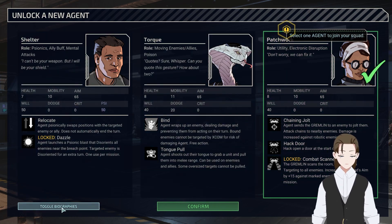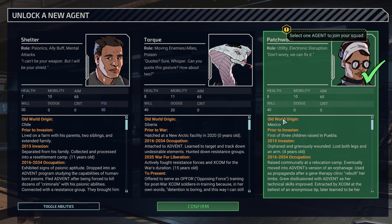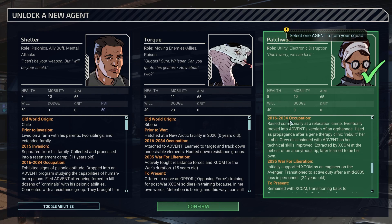Probably that, but let's check the biography. Old world origin: Mexico. Prior to invasion, first of three children raised in Puebla. 2015 invasion - orphaned and grievously wounded, lost both legs and an arm at four years old. 2016-2034 occupation: raised communally at a relocation camp, eventually moved into Advent's version of an orphanage. Used as propaganda after a gene therapy clinic rebuilt her limbs. Grew disillusioned with Advent as her technical skills improved. Extracted by XCOM at the behest of an anonymous tip - later learned to be her own. So she got herself out, okay.